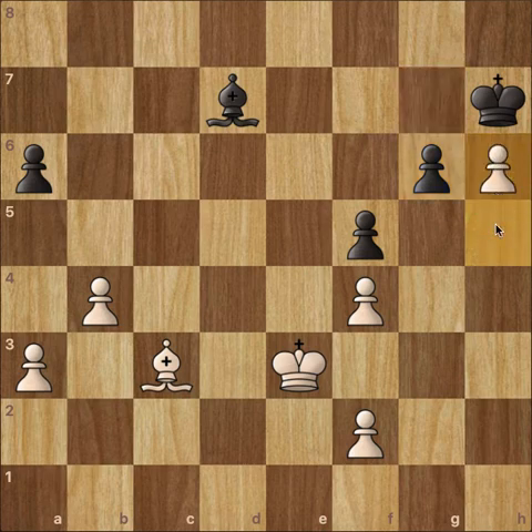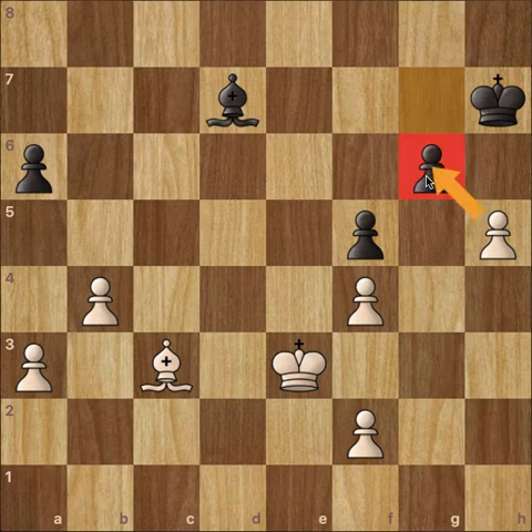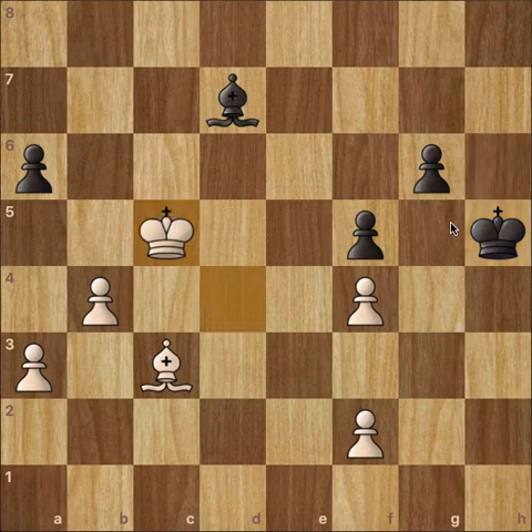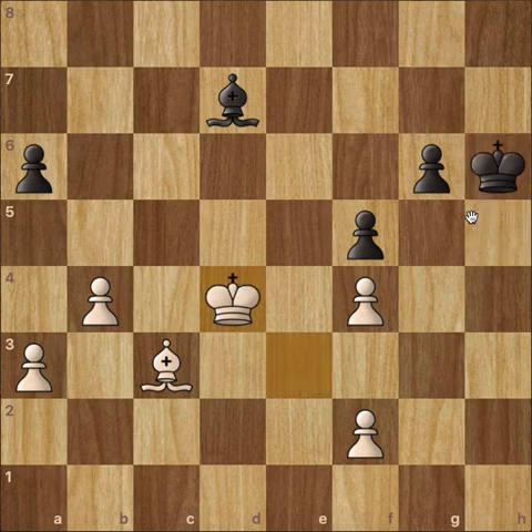But now we have h6. This is very strange, because what should have been played is simply h takes g, which would have been the best move. But this is a pawn sacrifice and I don't think there was any need for it. We have king to h6, king to d4, king to h5, king to c5. King to h5 was a mistake — not a blunder, but a mistake — and this might have lost Nakamura the game.